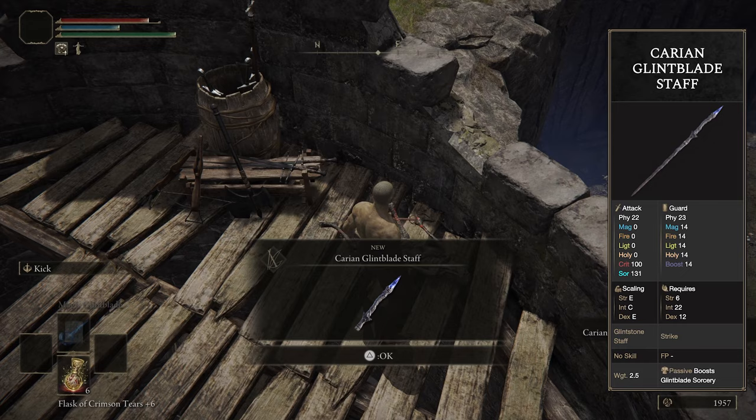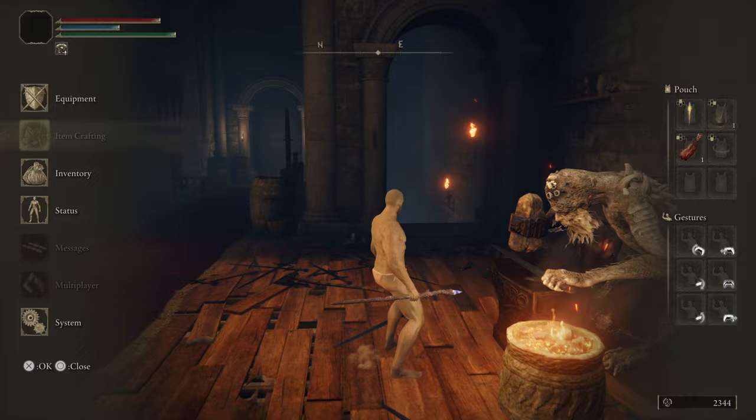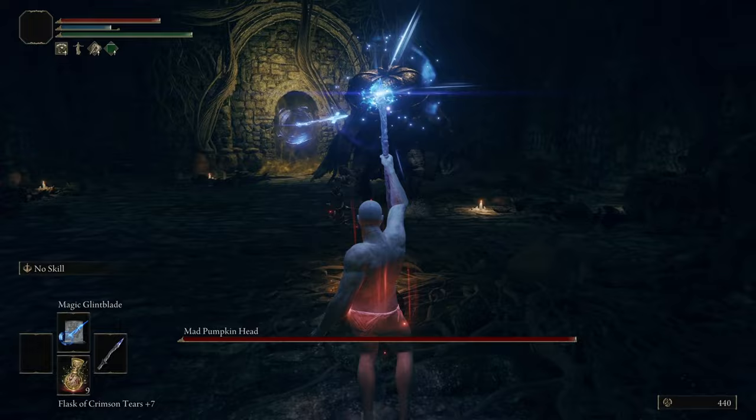A major character involved in Jaren's questline is Selen. In fact, it's impossible to progress Jaren's questline without progressing hers. So before doing any task revolving around Jaren, I thought it'd be best to start Selen's questline. This required me to beat the Mad Pumpkinhead boss, but fortunately that was really easy with Magic Glintblade. I just casted the spell and kept my distance until it fired.